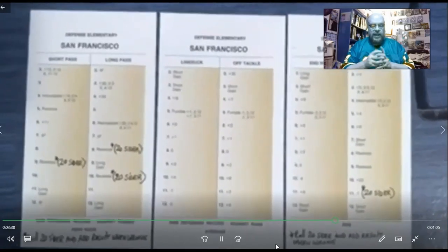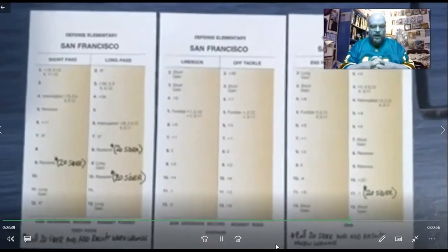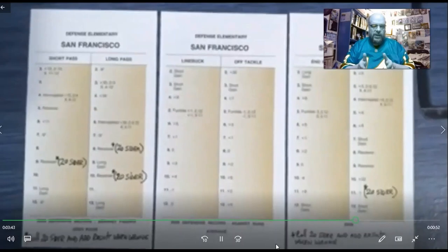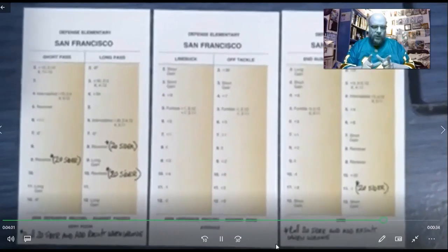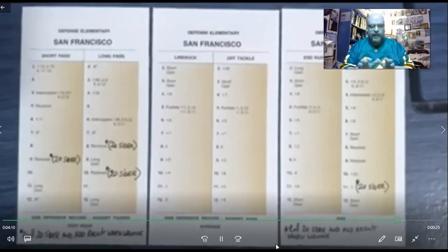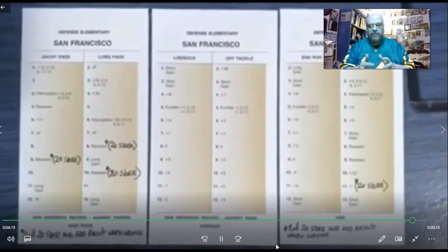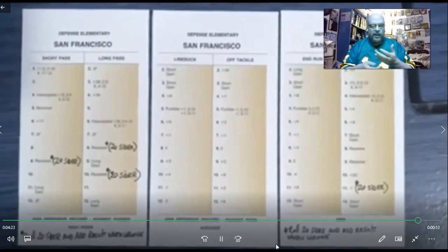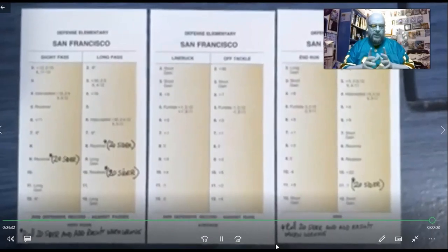The same applies to long pass — I've got two receivers I modify, at rolls eight and ten. Whatever the receiver's card result is, you roll the 20-sided die and add it. One caveat though: in cases where I'm modifying receivers, if the receiver result on the card says incomplete, just keep it incomplete. You don't want to go too far the other way and say even incomplete passes are actually complete — then you're getting into territory where a team scores 55 or 60 points against San Francisco.